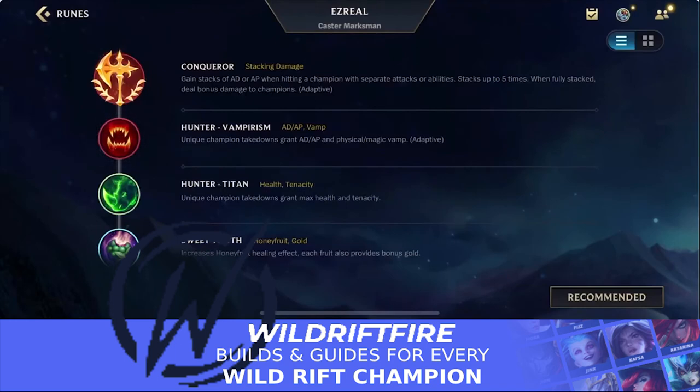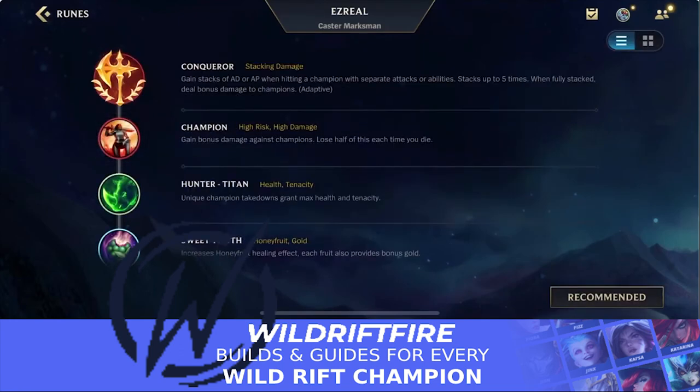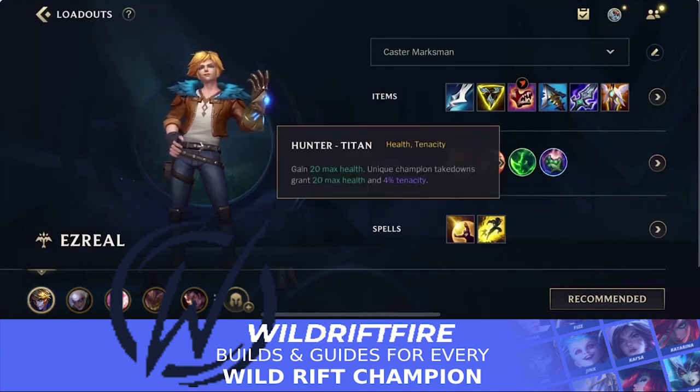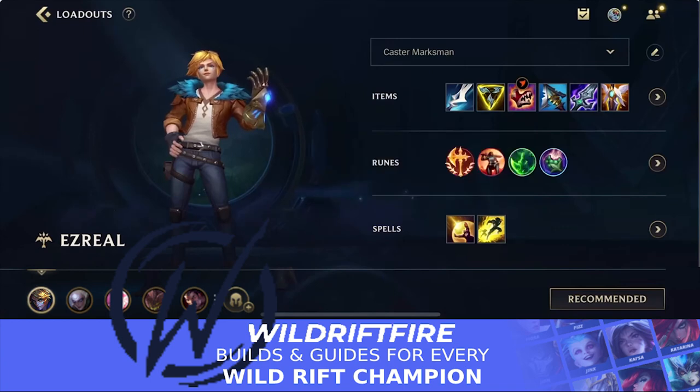Sometimes you can go for other options instead — Hunter Vampirism to get a little bit of healing early on, or Brutal for that early game damage boost. Most of the time I like Champion unless I'm against a heavy dive assassin comp. Hunter Titan is also a really good rune, giving you health and tenacity. You've also got Sweet Tooth in there, and for summoner spells you've got Flash and Barrier.